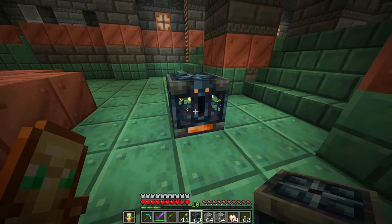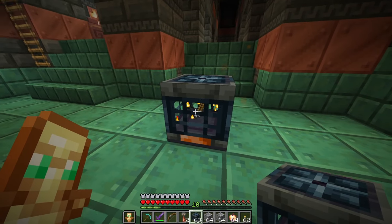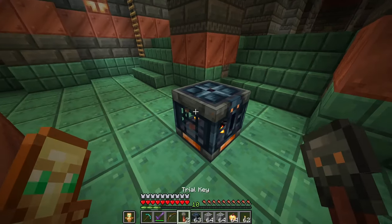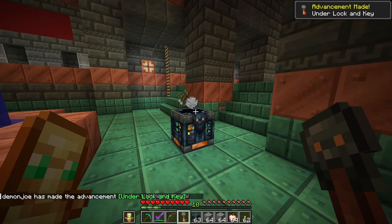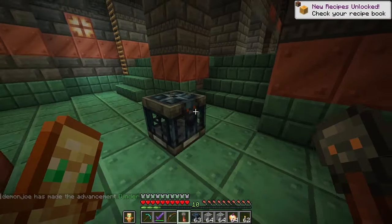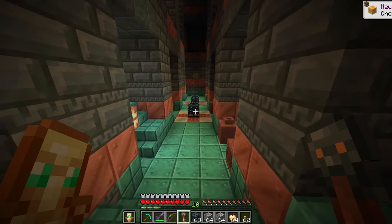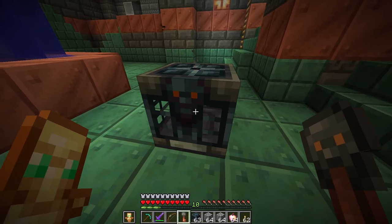They will look something like this — a gigantic skull with its mouth open, ready to eat the key that you have. You'll also notice that you can see a little preview of what you can get from these. We'll go ahead and put our key inside of the vault and you'll see that we are going to get various rewards. Now, there are two different types of spawners and vaults: what you just saw was a regular trial spawner and this is a regular trial vault.